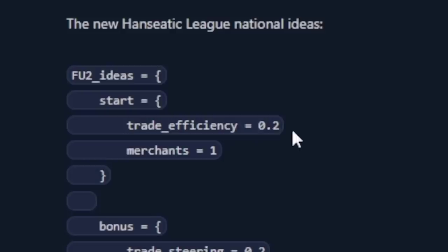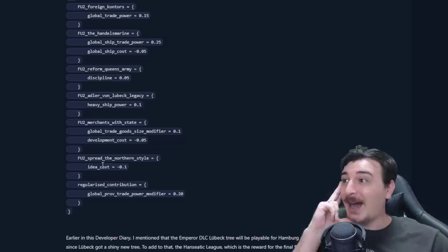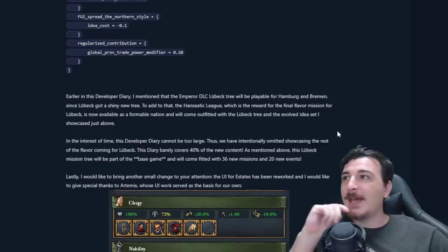When you form the Hanseatic League, you get new ideas as Lubeck: trade efficiency plus 20%, one extra merchant, trade steering plus 20%, global trade power plus 15%, ship trade power plus 25%, discipline plus 5%, dev cost minus 5%, goods produced plus 10%, idea cost minus 10%, and province trade power modifier plus 20%. When it comes to trade nations, the Hanseatic League is going to be the ultimate trade nation in 1.34 — even better than Venice with these ideas.